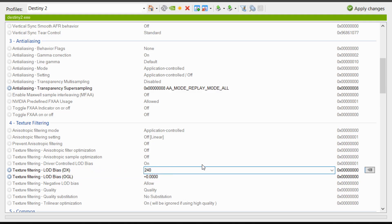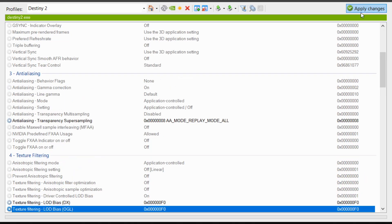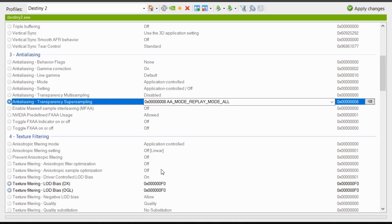In the top right, hit Apply twice. Close out of Destiny 2, then reopen it. Your graphics should be running on super low settings, but just for 3D models.